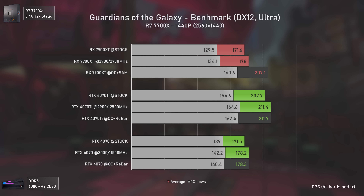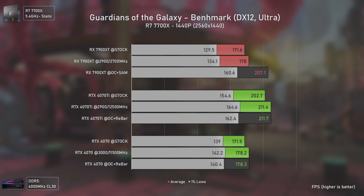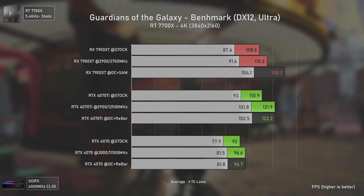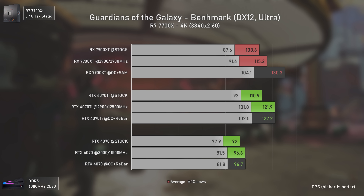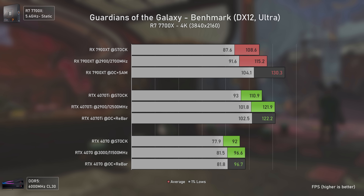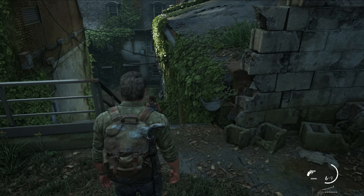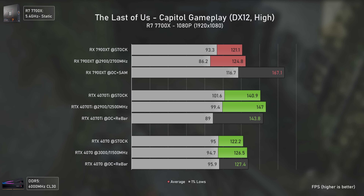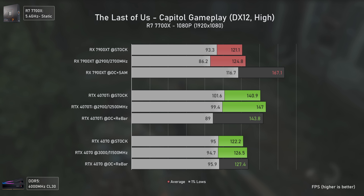Running Vulkan with Rainbow Six Extraction at 1080p, the Nvidia results are all over the place — all RTX 4000 series cards I've tested deliver these kind of erratic results in this game. At 1440p, the Nvidia cards become more stable, and the RX 7900 XT is 20% faster than the RTX 4070 Ti, which is itself 23% faster than the RTX 4070. At 4K, unusually the gap is actually smaller rather than bigger — the Nvidia cards perform relatively better at 4K in this title compared to lower resolutions.